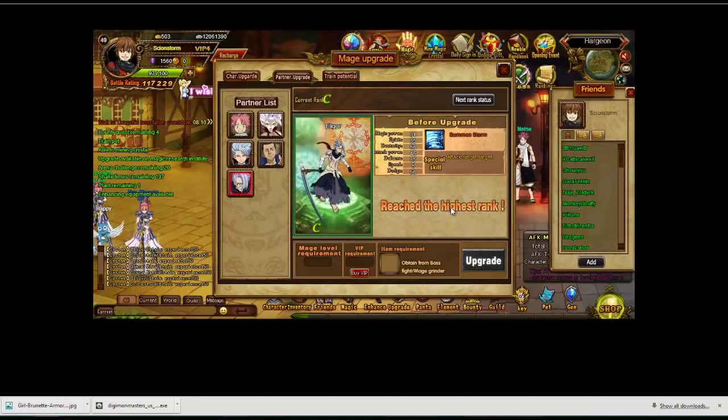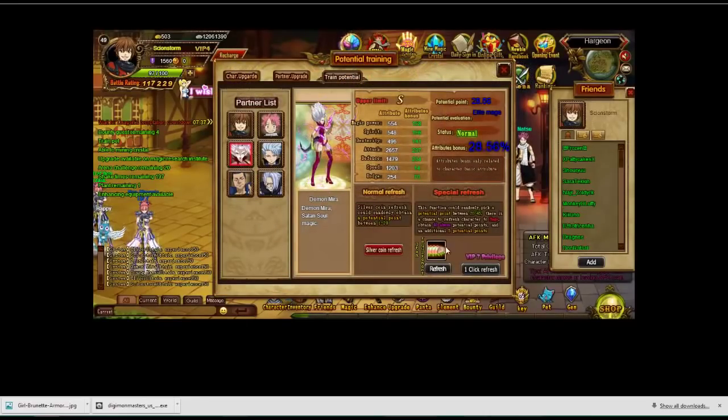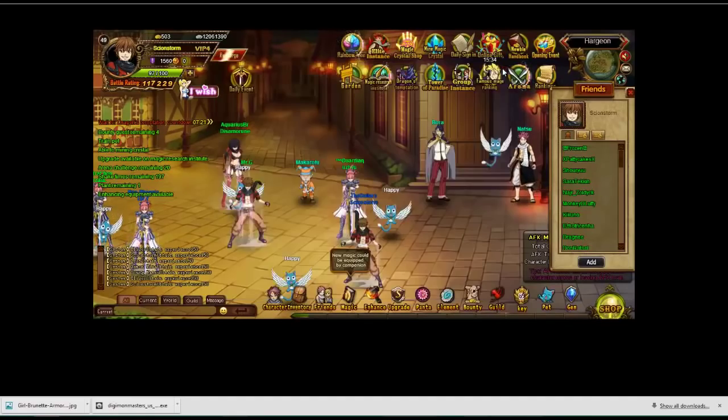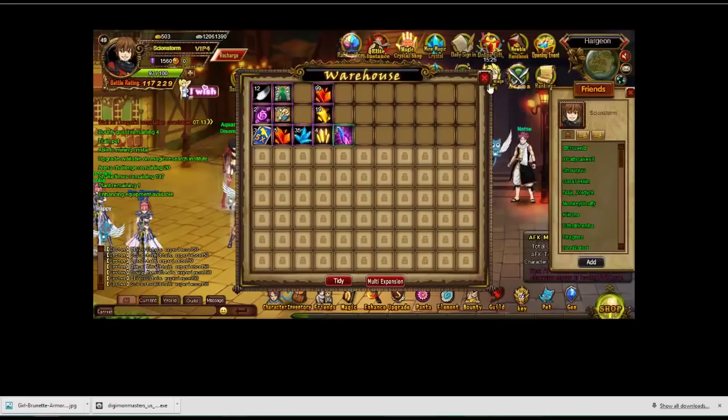I have Elgo, who's at his highest rank too. These four are all one-way tickets — they're not gonna get any higher, so you just get gear upgrades for them. But Natsu, he can go because he's the protagonist of the show — he can go up to A. What I need to upgrade him to A is I need to get these from the mage grinder, or you can get them from a boss fight if you rank high enough. I'm working on that. Mirror's damage went up significantly just now. You can also train their potential with the items you saw in my bank. When you do that, you get attribute bonuses — it's kind of a gamble. I'm going to do that right now.